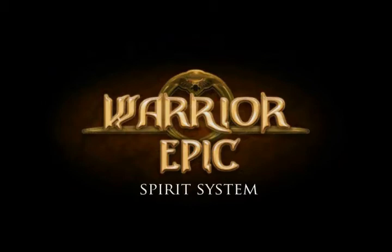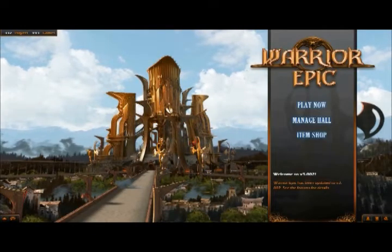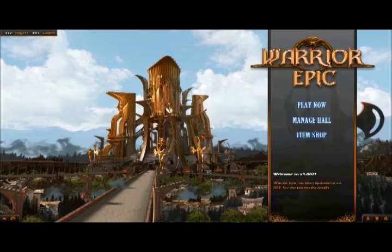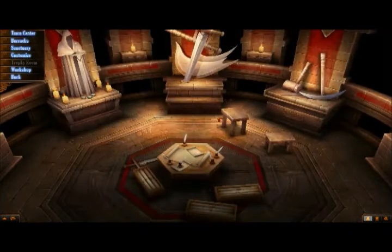The first one we're going to look at today is the revival of warrior spirits. To start, you're going to want to go into your hall. Let's go ahead and click Manage Hall. Once in our hall, you'll see a list of options here. We're going to want to click Sanctuary.